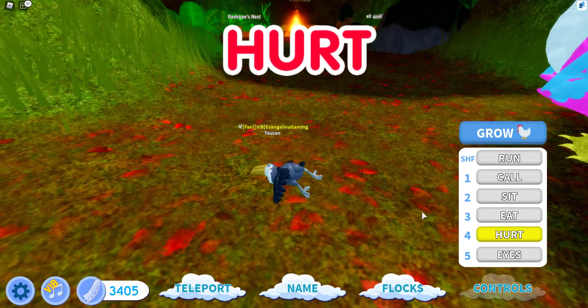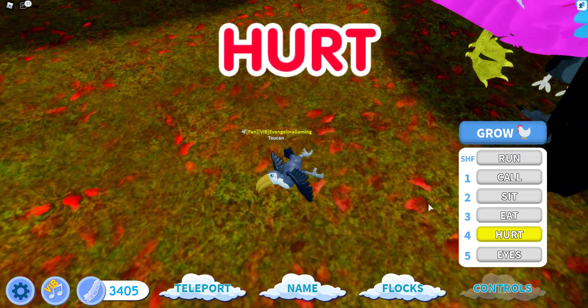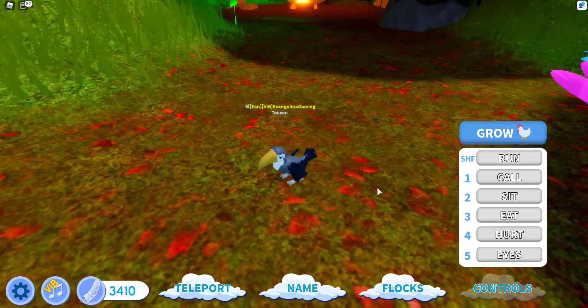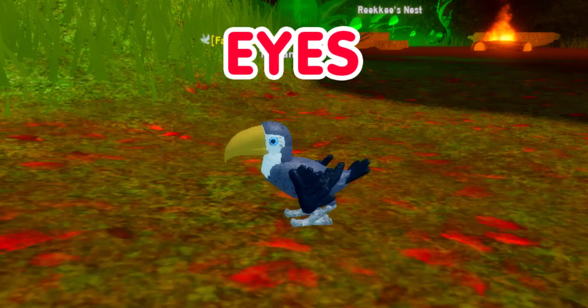Now we're going to try Hur. He looks like he's dancing guys, look at that — okay, that's nice. And now we have Eyes, which should be the same. It looks pretty nice — small eyes too.